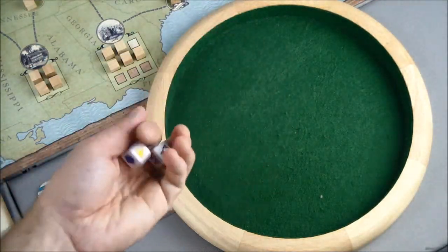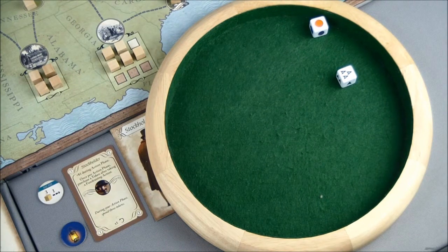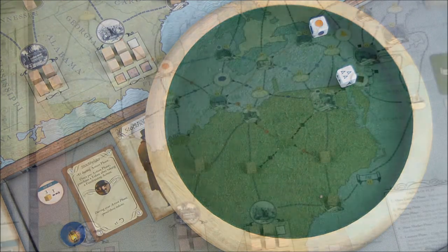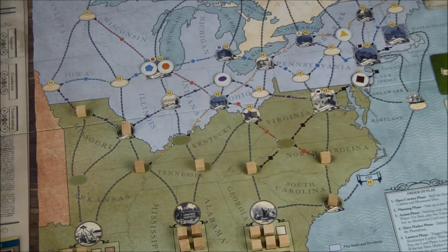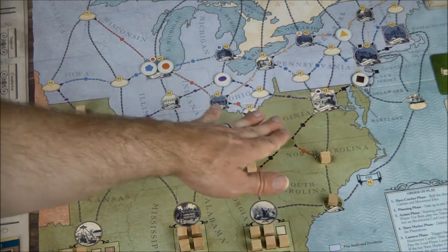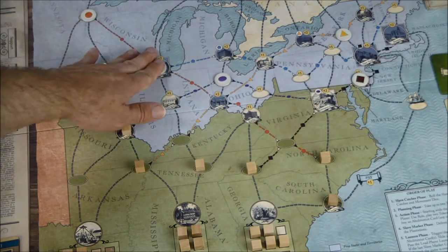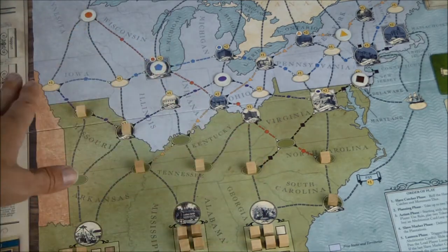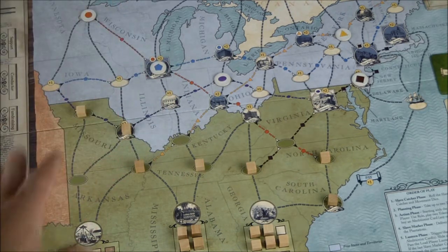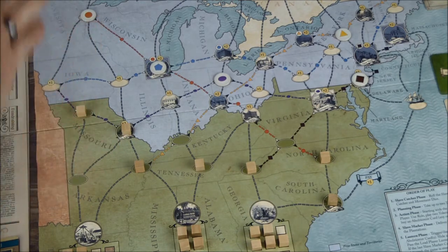We want to stay away from the purple and the brown. We got orange and it's three white arrows — that's dangerous. It's not as dangerous as I initially thought because the white arrows on the orange path caused the slave catcher to move north, which doesn't put us in danger of being caught right now.